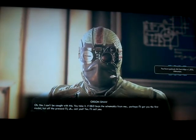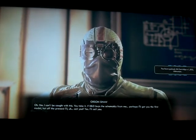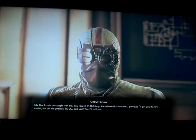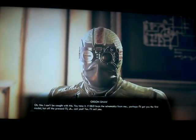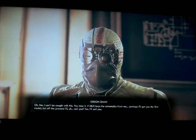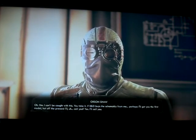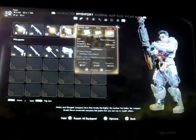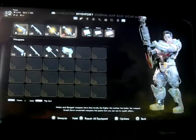Oh, hmm. I can't be caught with this. You take it. If R&D buys these schematics for me, perhaps I'll get you the first model hot off the presses. I'm caught. And he gives you the weapon anyway — Ultimatum. Nice little energy revolver.